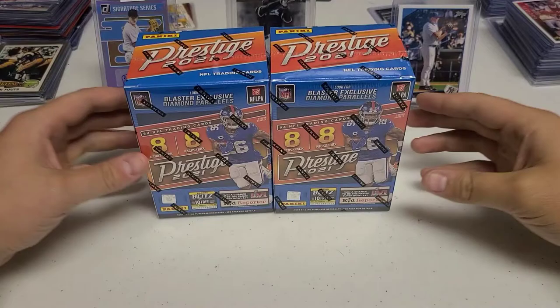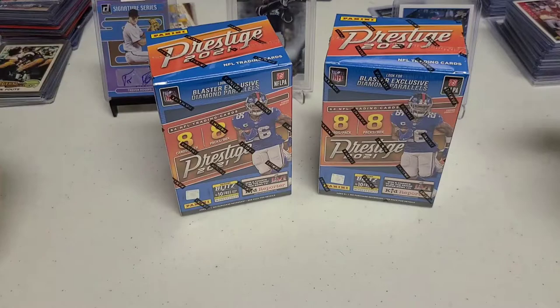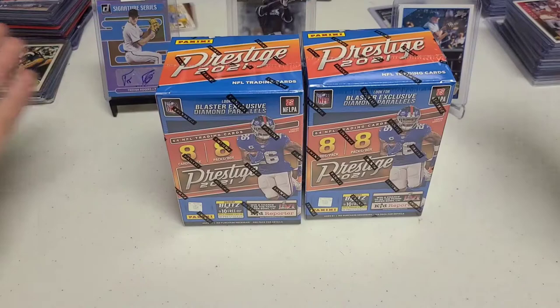What's going on everybody, this is A to Z Sports Cards back at it. Today is Tuesday and we're going to do another Versus series. We're going to be doing Prestige Football 2021. We have two blasters here today and I have a Megabox coming next week, so that will be our second video in this little series.